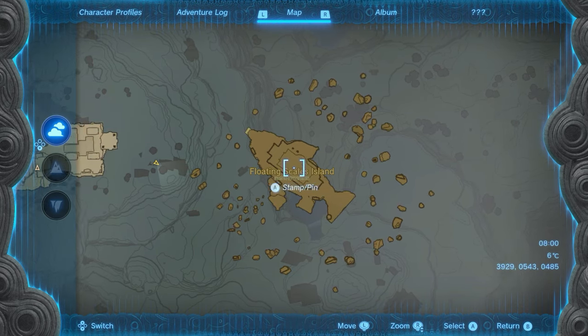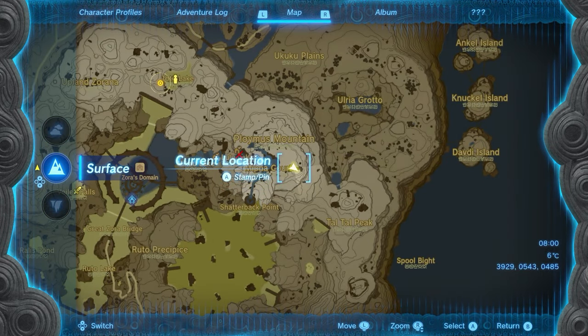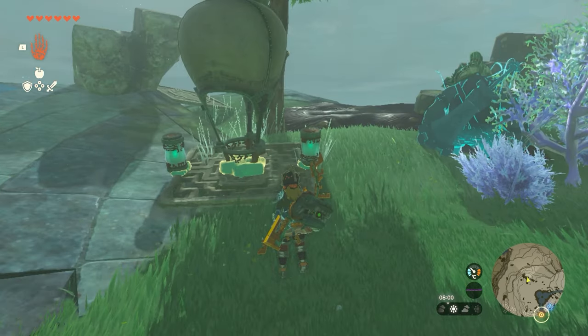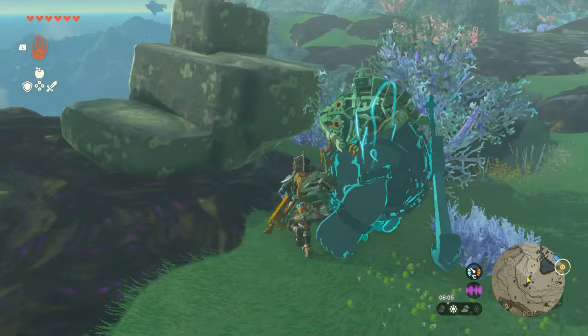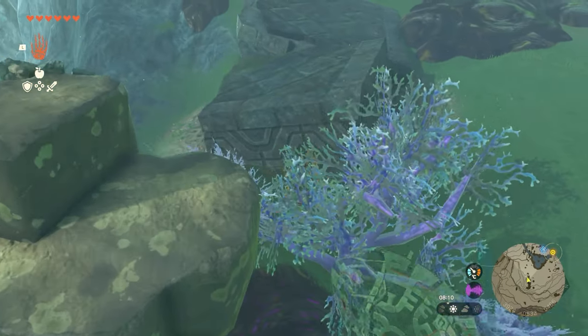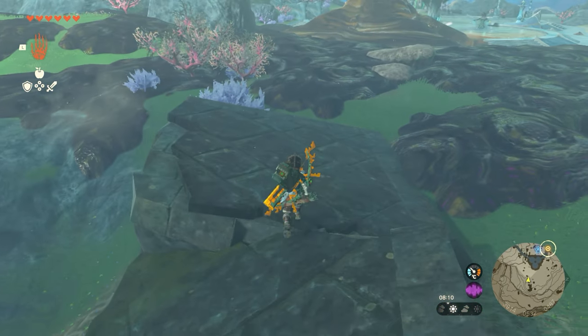That's it, not very difficult. It's just to the east of Zora's domain. Obviously if you haven't checked the Skymap you probably wouldn't have seen it. There's a little contraption here you can build — you can put together a balloon and some batteries and some kind of flame device in order to go up.